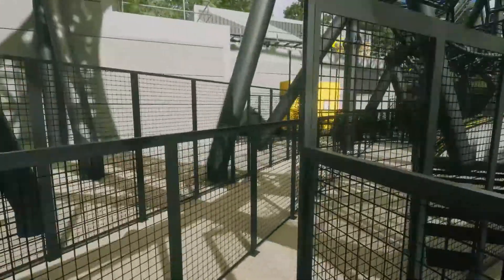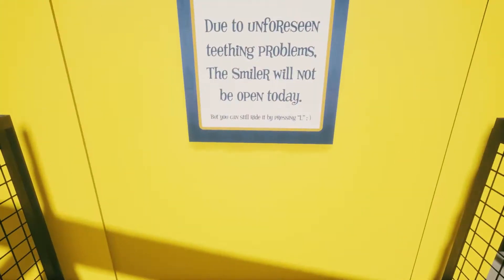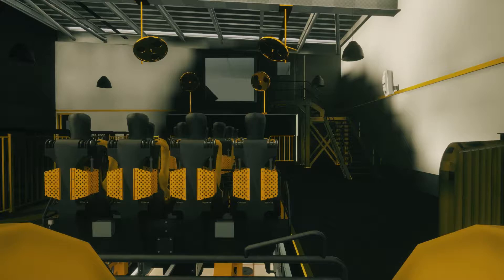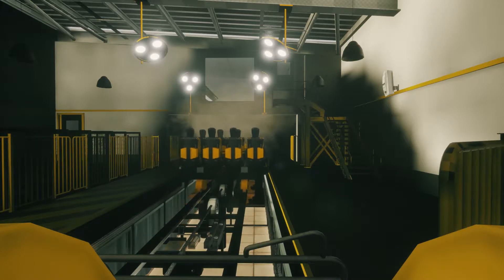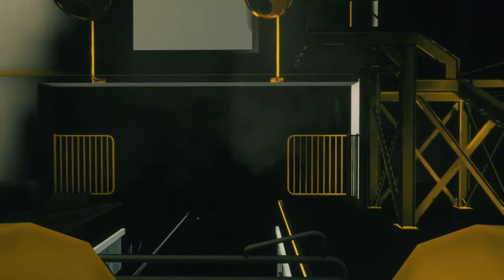We're going to go through one of these. It should tell us what button we've got to press — oh, I went on the wrong one. You can still ride it by pressing L. Okay, I pressed L and I can't move the camera, but we're stuck here. Nothing to point out in the station — it's very dark and weird in here, but they've roughly got it all set up.